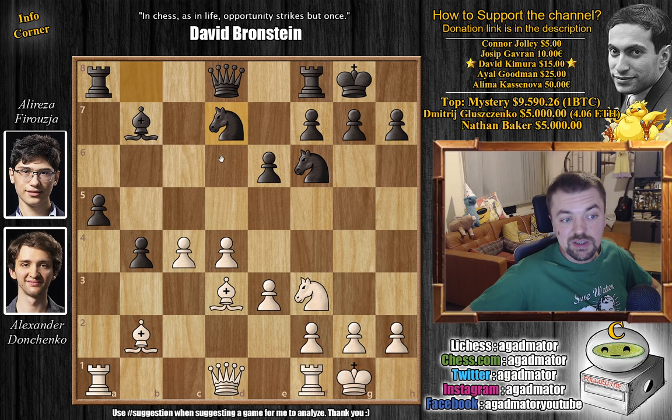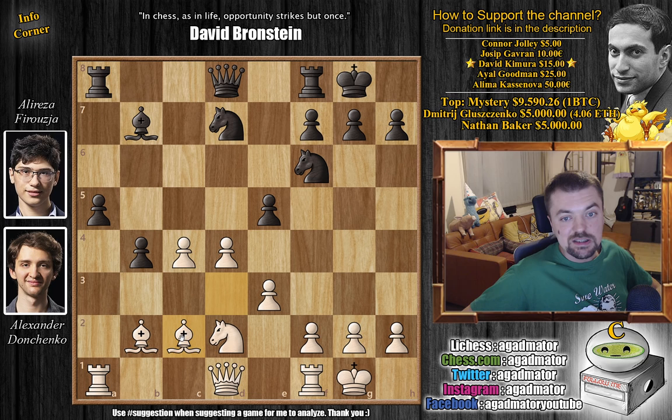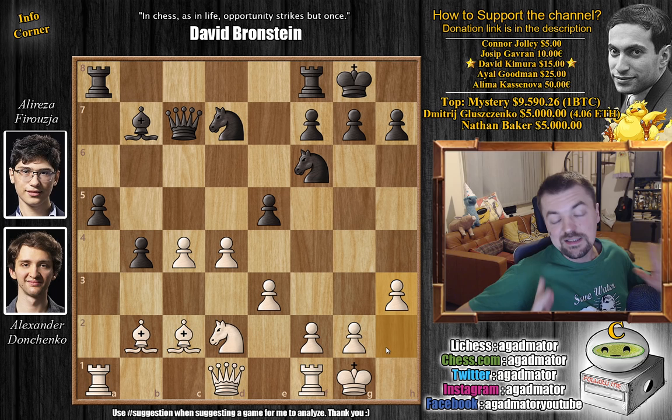We have knight b to d7 and now knight to d2. We have e5 by black, taking advantage of the knight moving from f3 — wanting to strike in the center. Bishop back to c2 and queen to c7. This position has been reached several times. Bishop to a4, d5, and f4 are all known moves, but h3 — the move Donchenko played — is a new move. So as of move 17, we have a completely new game, and this is basically where our game starts, as both players knew all of this by heart.